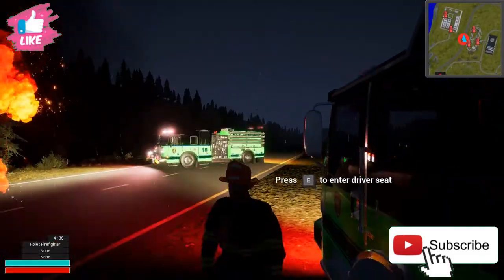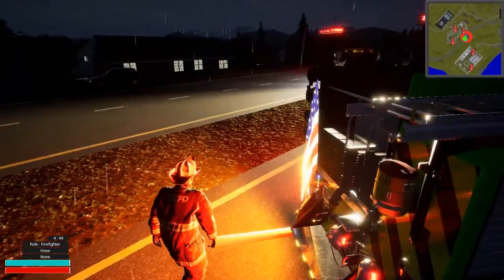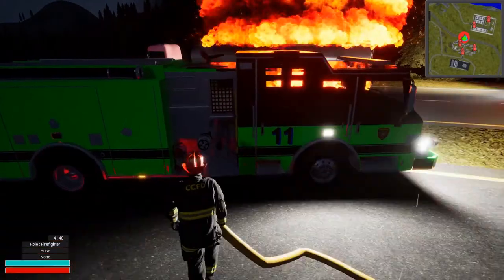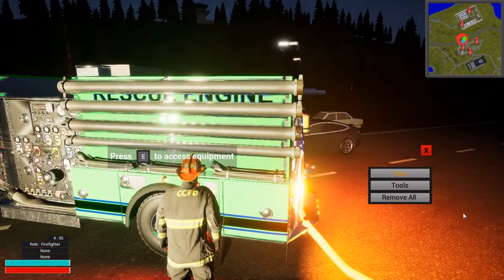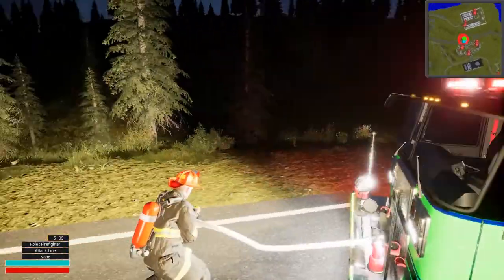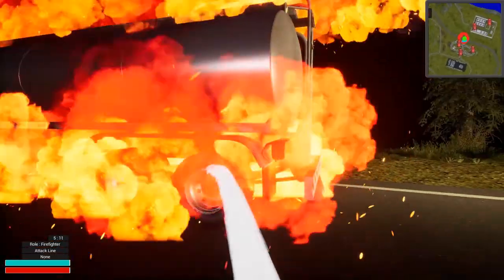Yep, that is definitely on fire, so we're going to need a little bit more water. We'll use this engine over here for the main attack, grab our supply — we already got the highway shut down. We might have to go back and get more water. Go ahead and grab our air pack and an attack line, get to work and try to save as much water as we possibly can. I really don't want to go back and get a tanker if we don't have to.